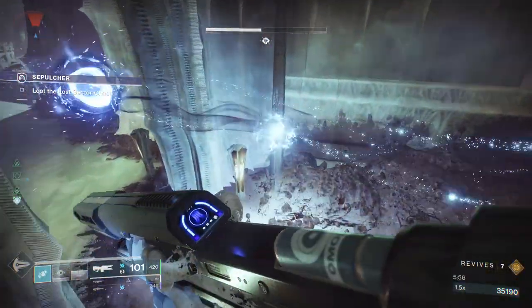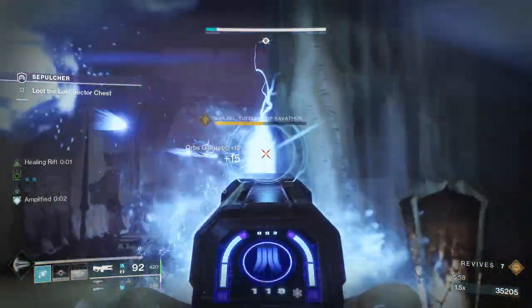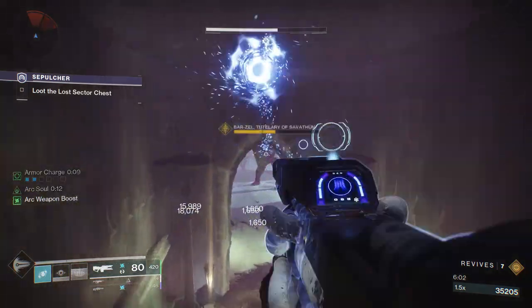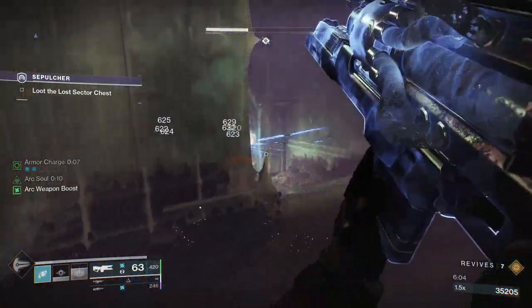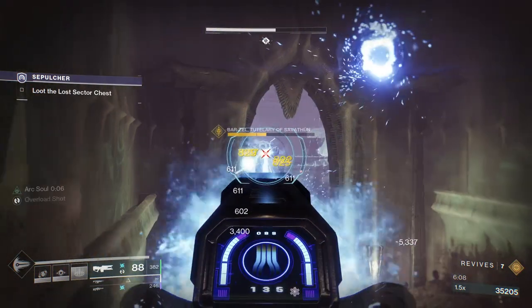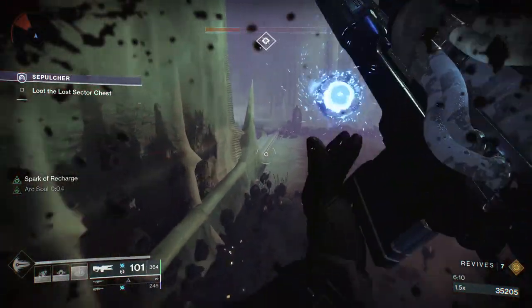We're just going to have to try to regen some health before we can peek again. But you see how quickly he's dying. After we reach a certain damage threshold, the barrier champion will spawn. So we're going to try to deal with him, but we can't do that obviously when the boss is in our face. So we're going to reposition up here.